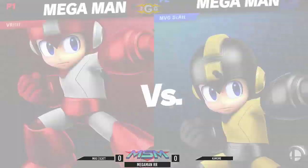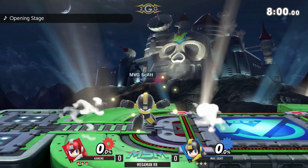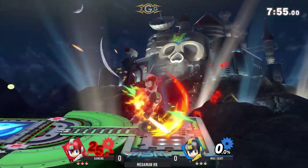Scott versus Kamehameha, here we go - back on the Mega Man. Kamehameha in the traditional red Mega Man that you normally see from him. Scott in the 2GG colors, black and yellow.